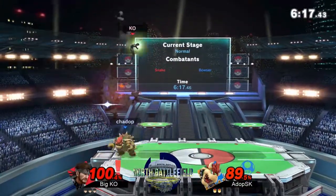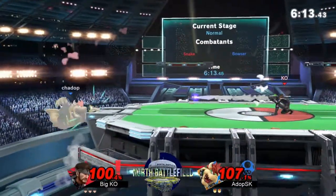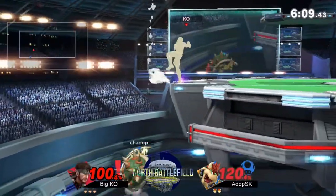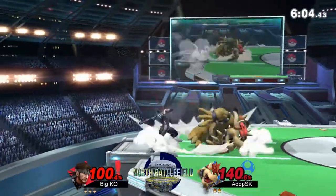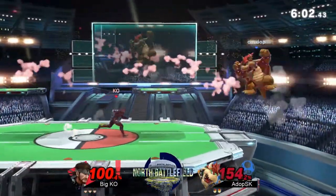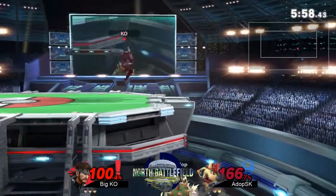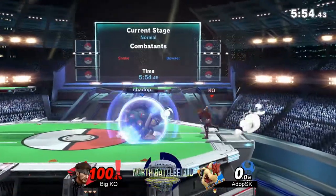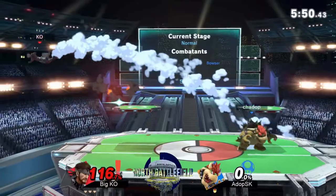Bowser not slacking, still going for some damage to get his kill moves out. Big KO working around them, feeling very well right now. Using the up smash to lead trap Bowser — when he tries to recover low, up so far when he recovers high. Very good lead trapping and off-stage defense from Big KO right now.